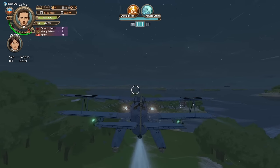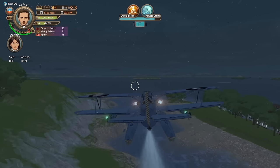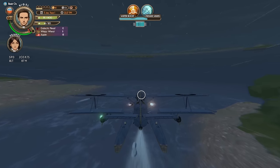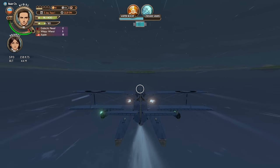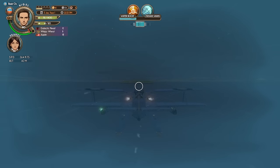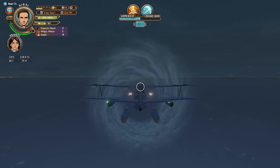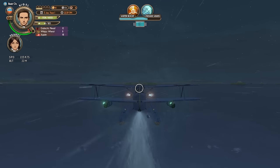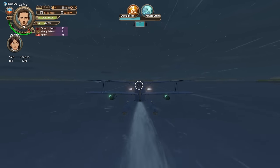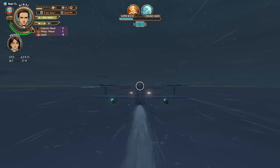Grab our water booster. Which island are we going to? This one right there. Let's get a boost on — get low so we can refill, because we're low on our water tank. I do have to watch out for my pilot's fatigue — that's the number there under Nigel's portrait. Oh, there it is.